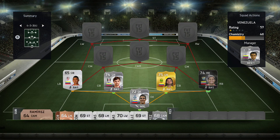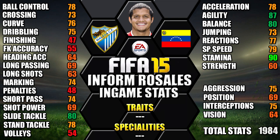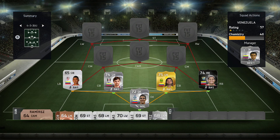Rounding out at right back we have Informed Rosales. He's 5 foot 9 tall with high/medium work rates, a 3-star weak foot and 3-star skills. His standout stats are 90 stamina, 87 agility, 80 slide tackle, 80 balance and 79 sprint speed.